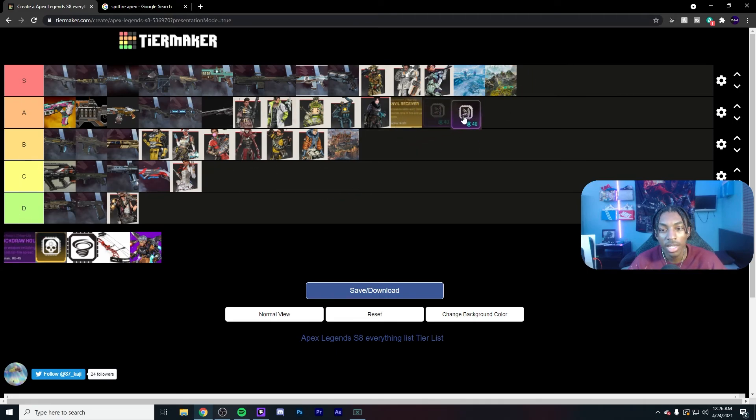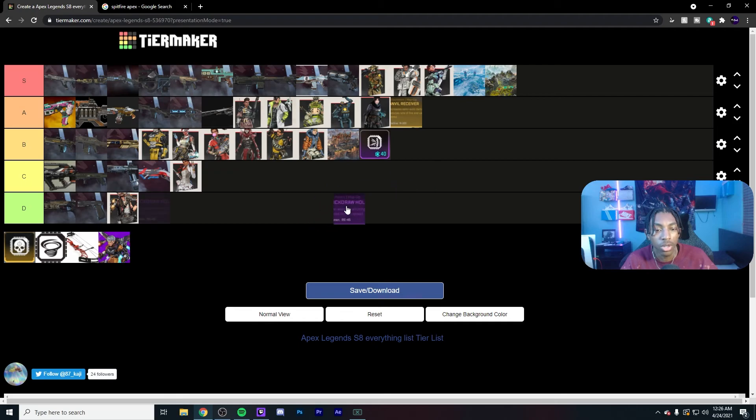Hammer Point I'll say B tier because you have to crack them first. If you're shooting at someone with a P2020 you can get them cracked, but you're giving them time to kill you in the process. And relying on switching to that gun right after cracking them can get you killed sometimes. But it's still very strong — once you do get them cracked, they're dead. Quick Draw Holster is C tier — it's kind of helpful but not really. The hip fire on the Wingman and RE-45 with it doesn't improve that much because they were already accurate to begin with.